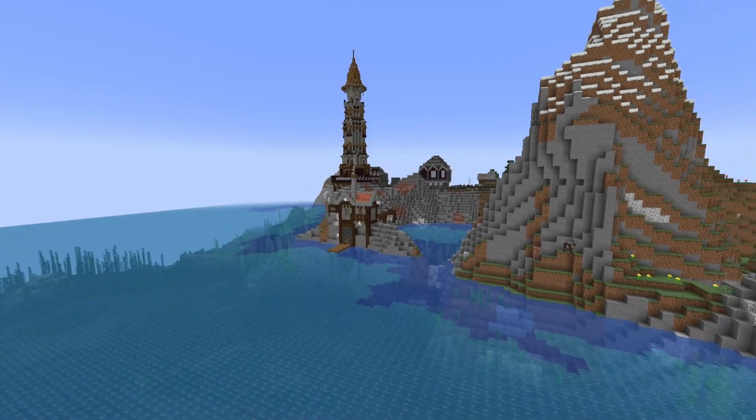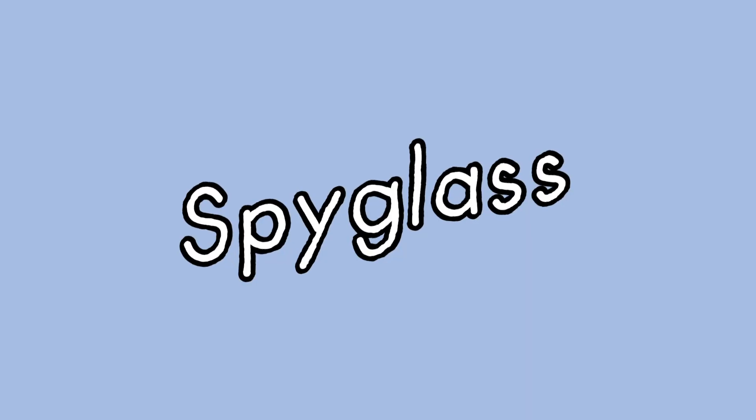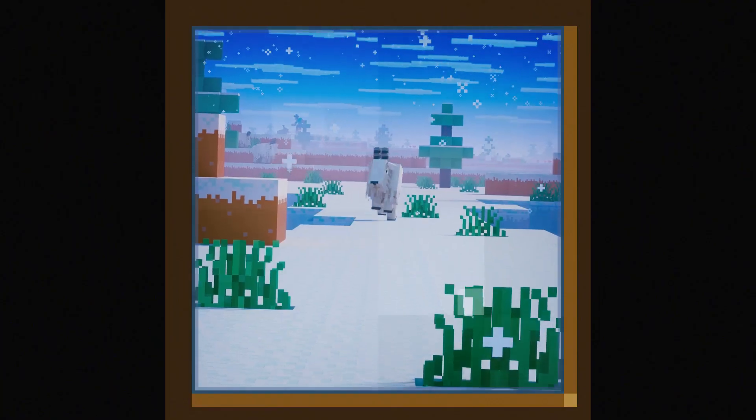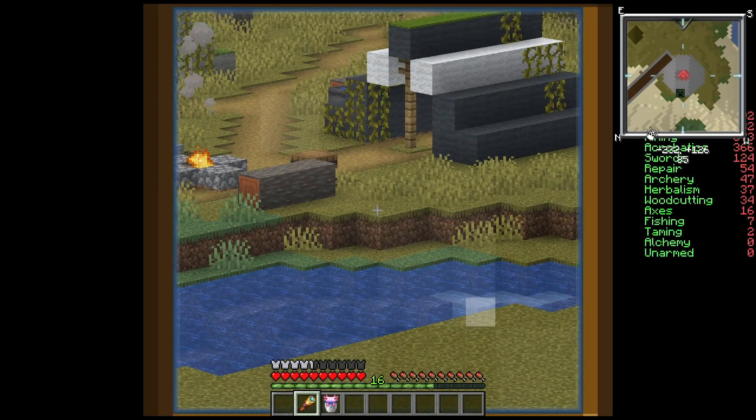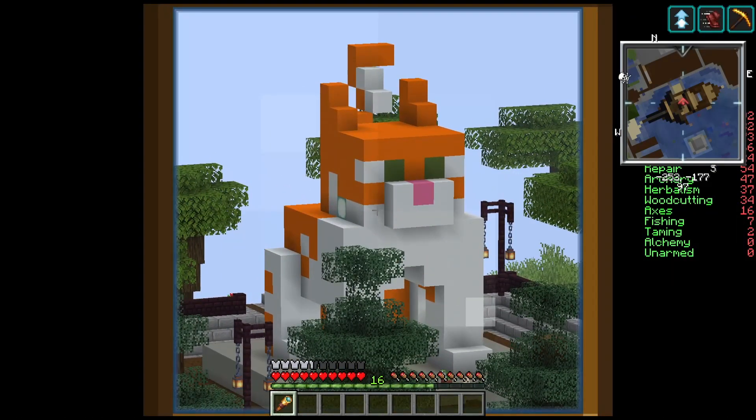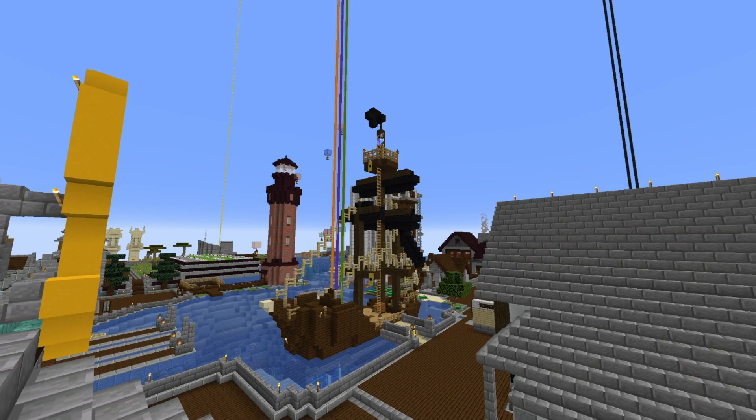If you've already built with deepslate, let me know what you think. Spyglass — hey! I can't fully explain what I like so much about the spyglass, but there is something just so fun about using them. Plus, who doesn't love being able to live out their pirate life dream by standing on top of the bird's nest on a pirate ship and staring off into the distance? Nothing beats that.